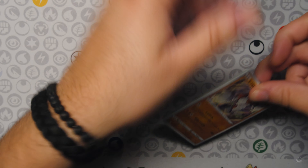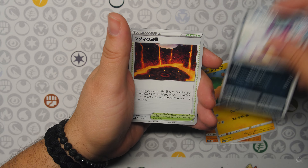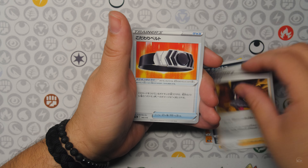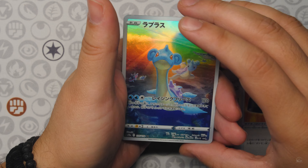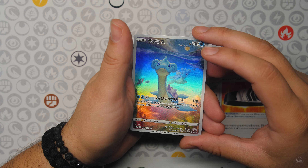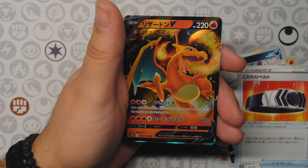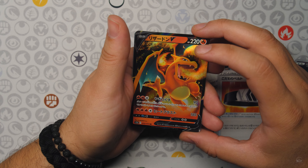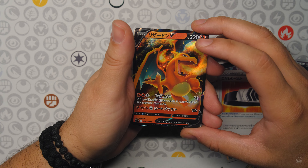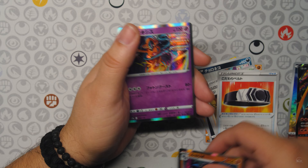Next pack — Red Rock, Mareep, Roxanne, Choice Belt, Lapras Art Rare! Beautiful card — Lapras Art Rare into Charizard V! Zardy Boy makes an appearance. And a Lucario Hollow with the Deoxys Hollow.